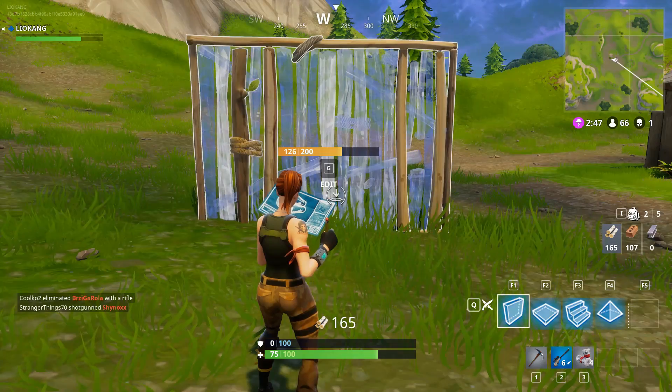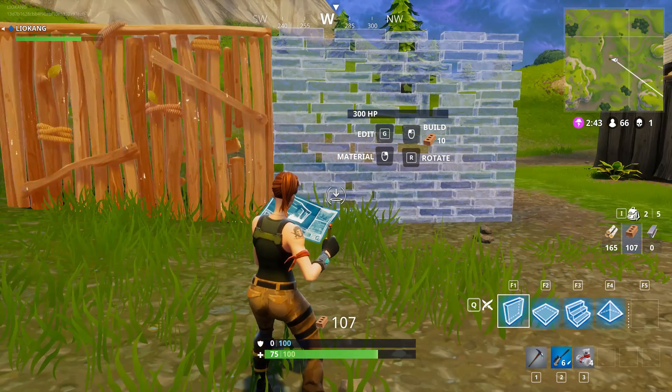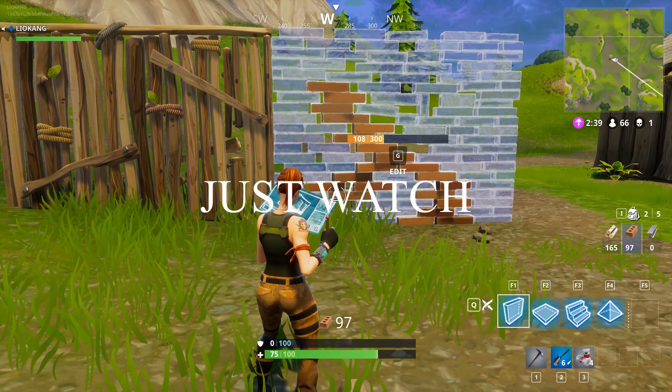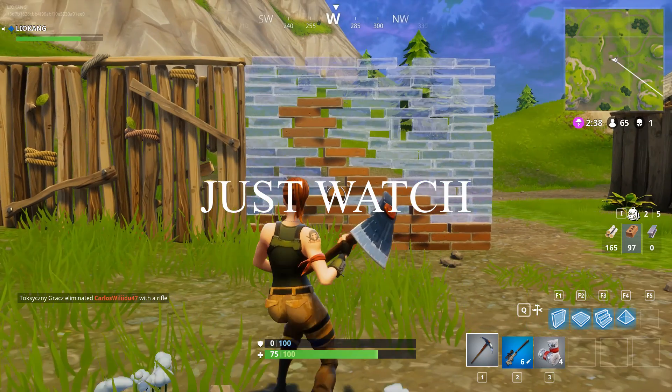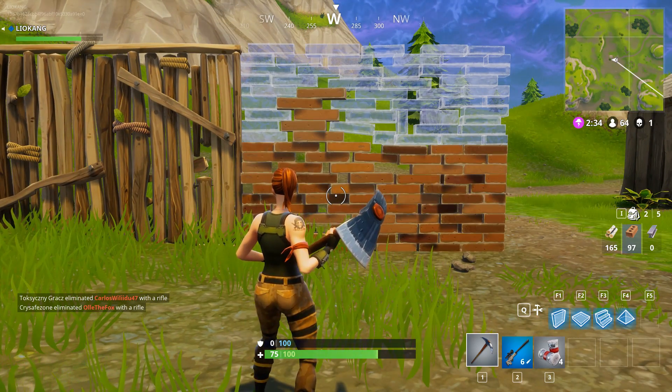You see this bar? It shows you what you can do with the object you are going to build, and it also shows its XP. Also keep in mind that when you are building and somebody is shooting you, you can't repair the wall. The fastest material is wood and the slowest is metal.